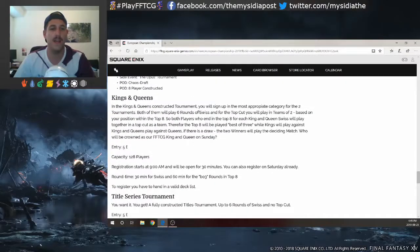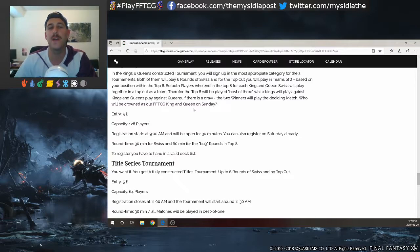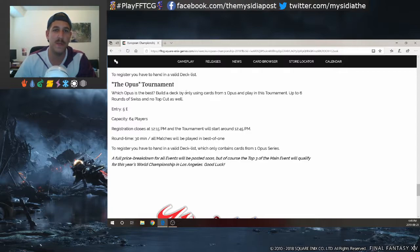On Sunday there are even more side events, including Title, Kings and Queens, and the Opus Tournament. In Kings and Queens Constructed, you sign up and both tournaments are played in six rounds of Swiss and top cut. You play in teams of two based on your position within the top eight - both players who end up in the top eight for King/Queen Swiss play together in the top cut as a team. The top eight is best of three, with Kings playing Kings and Queens playing Queens. If there's a draw, the two winners play the deciding match.